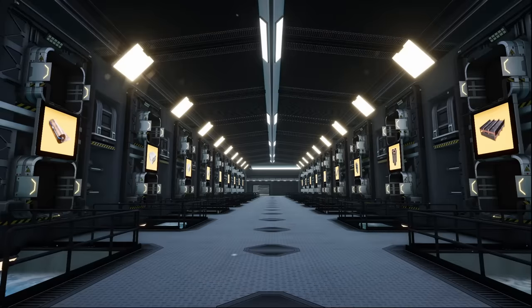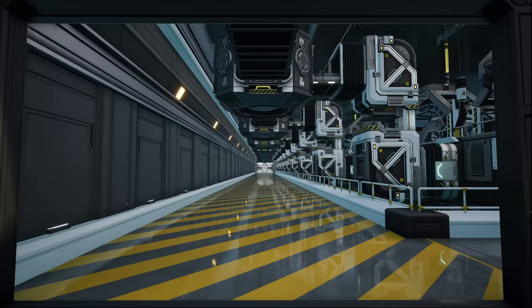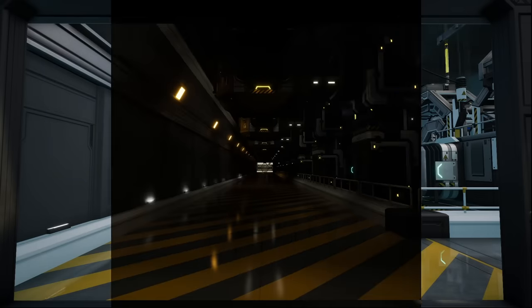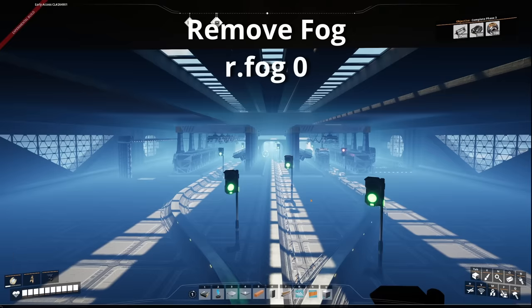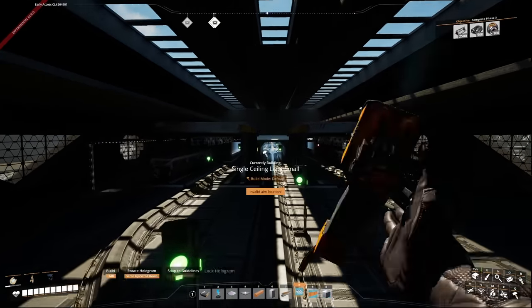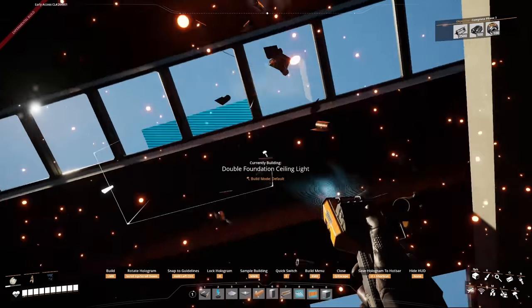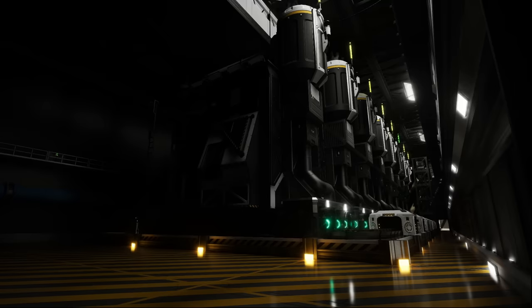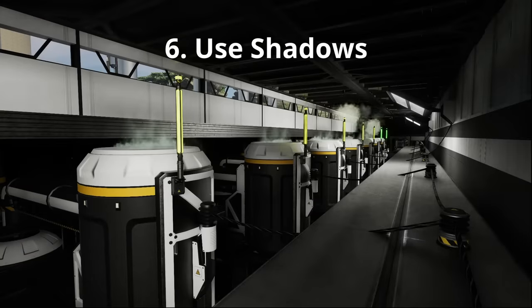Lumen can make or break any factory if you choose to use it in Satisfactory — it truly levels up the aesthetics, but everything becomes very dark. If you go inside factories you'll notice a white fog, so I highly recommend using the command line `r.fog 0` then pressing Enter (open the console with the tilde key). This gives you the truest lighting to work with. You'll need to use a lot of signs and lights to brighten an area, but also consider using shadows — buildables like beams can block out light to create depth.